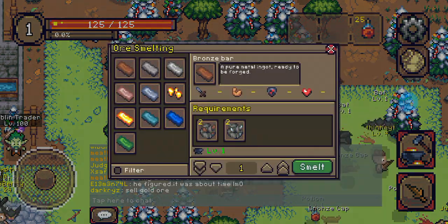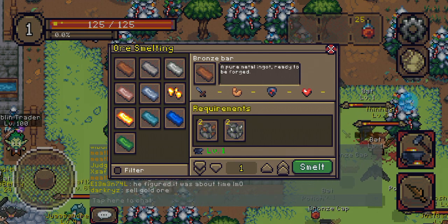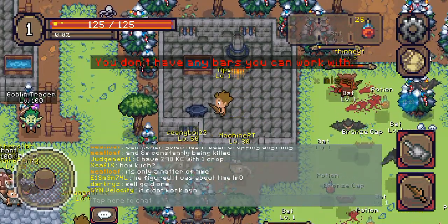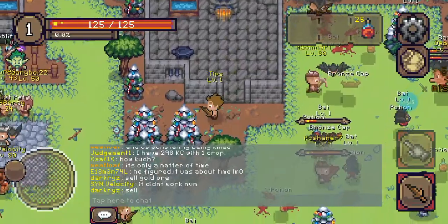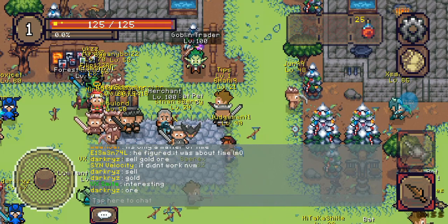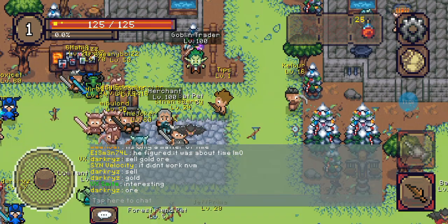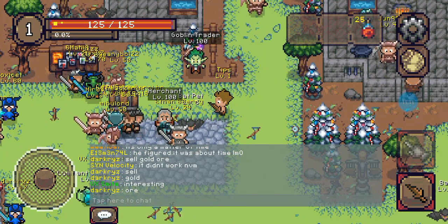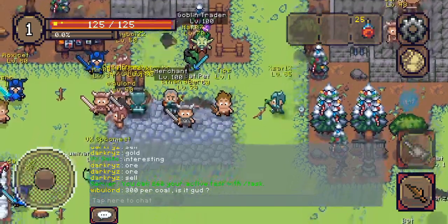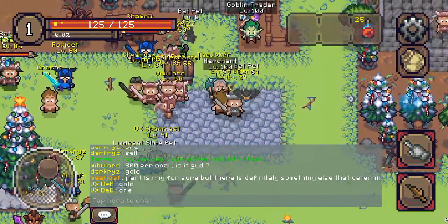Over to the right of spawn you've got your smelting room or smithing hub. You've got your smelting for various bars and once you make those bars you can go make your armor and gear out of them — pretty simple and similar to RuneScape. There are some other hub areas like this around the map but they're basically the same with stuff just moved around; that's for another video.